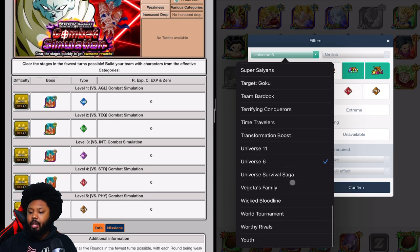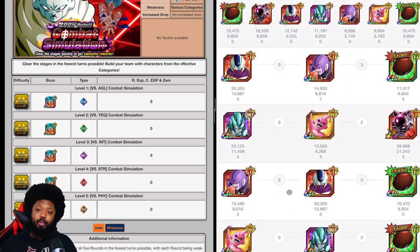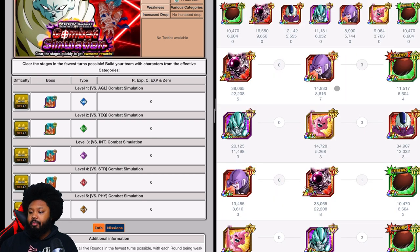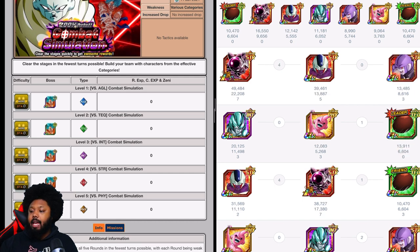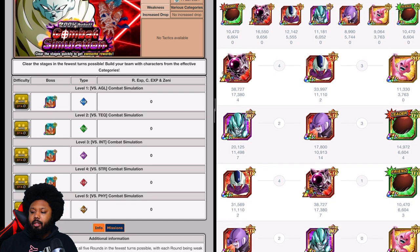That's your best bet for finishing in two turns. Keep Cooler and Frieza on the same rotation. Bring Hit as support leader — he shares zero links, but Frieza gets a double buff from Hit and from Cooler who share four links together. Bring a double limo item to make sure Frieza gets the job done. STR might be doable — I may give it a few tries in tomorrow's video.